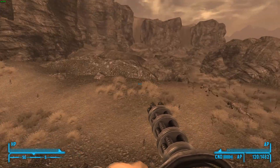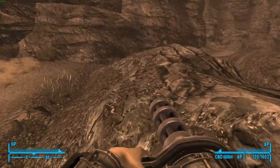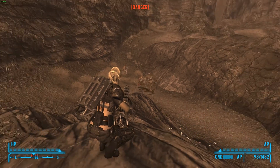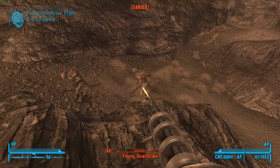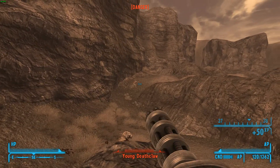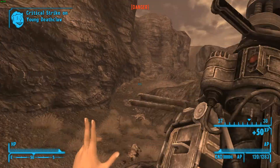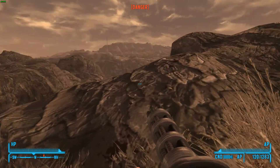Where's that deathclaw gone? Maybe he ran over to his mates over here, we'll see. Going into third person here — fine, we'll go back into first person and shoot that. I've also discovered this glitch: if you fire it too close after spinning down, the weapon will actually make no sound at all — it'll be completely silent.